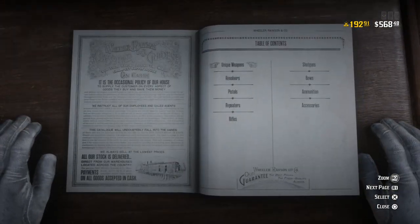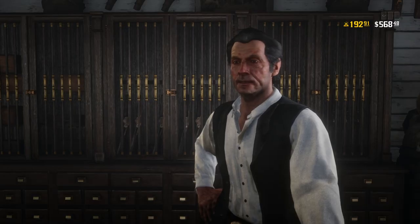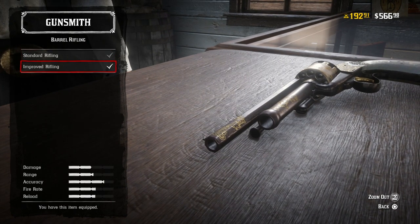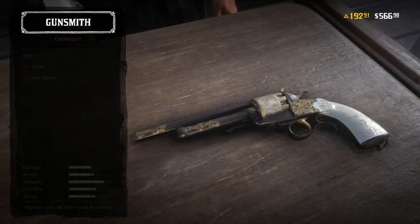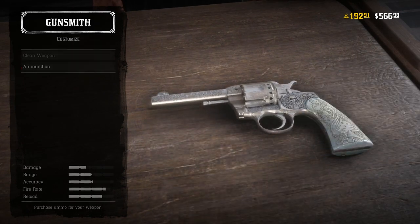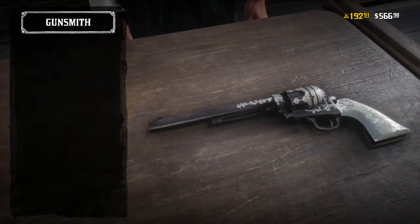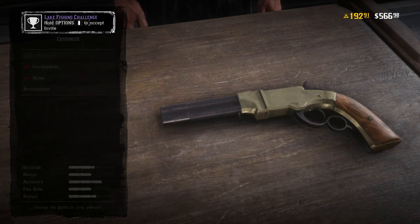A weapon's looks and performance degrade over time from use and exposure to the elements, but a little gun oil will make them as good as new. Gunslingers and vigilant types alike would also be wise to take advantage of 30% off all weapon components, including improved rifling to increase range and velocity, iron sights and scopes for better accuracy, and stocks with various wood grains and wraps. On top of everything, if you have yet to pick up the Evans Repeater, it is 25% off this week only.